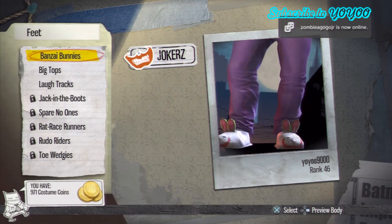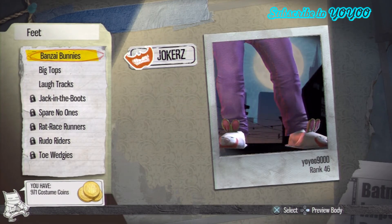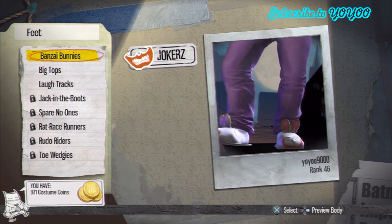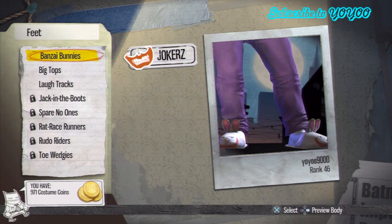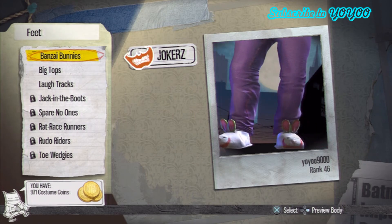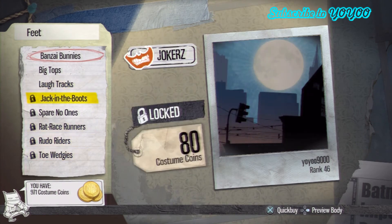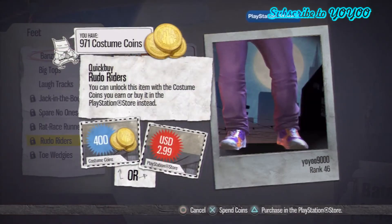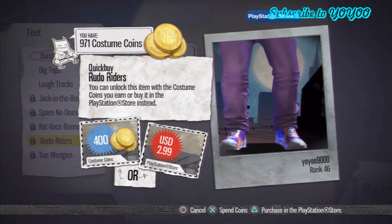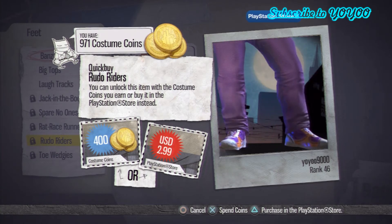The feet. The bunny slippers — I think those were about 400 costume coins and I got them. I didn't buy them off the PlayStation Store though. Let's see — that's it. The most expensive ones here were the bunny slippers and these. What are these? Rudo Riders. Quick buy — 400 costume coins, and $2.99 if you're in a hurry to buy it.